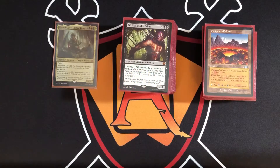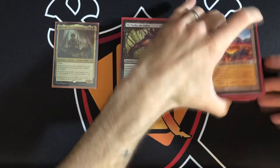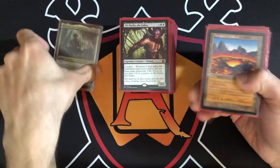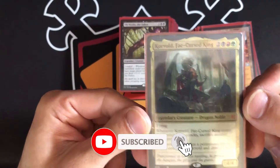Welcome back to another episode of MTG Alpha. I'm Anthony, and I'm here with another paper deck tech episode. Today's episode is going to be on Korvold, Fae-Cursed King.